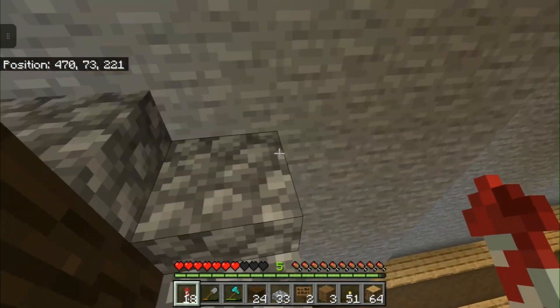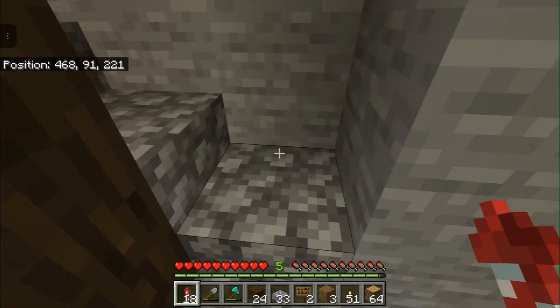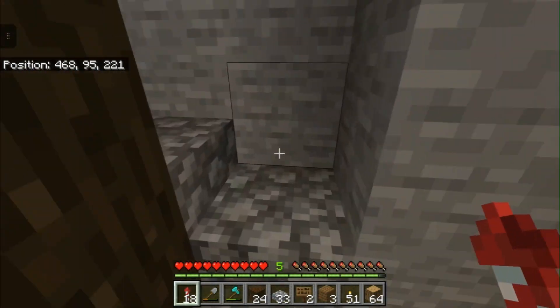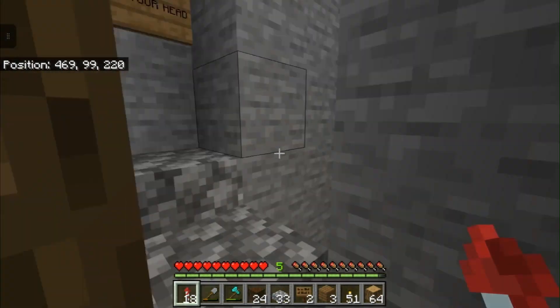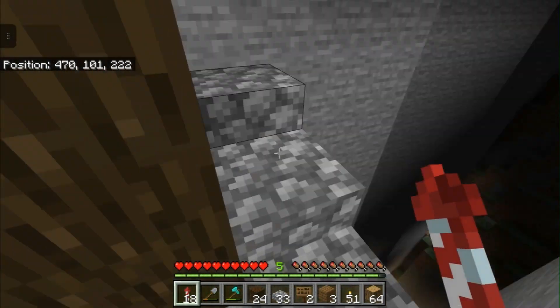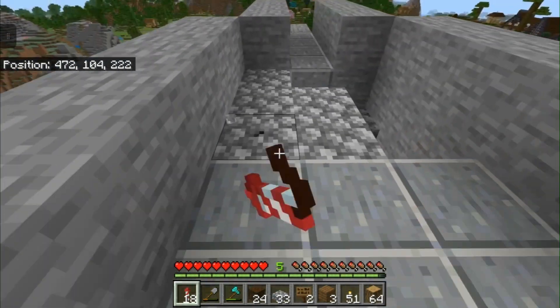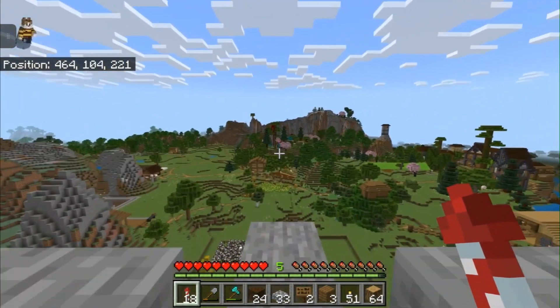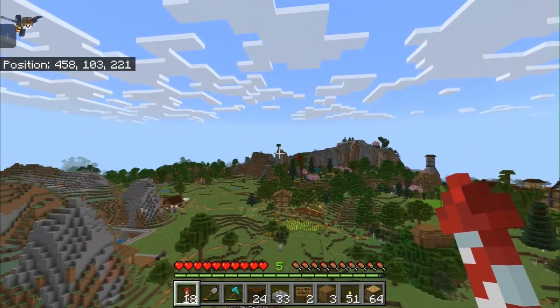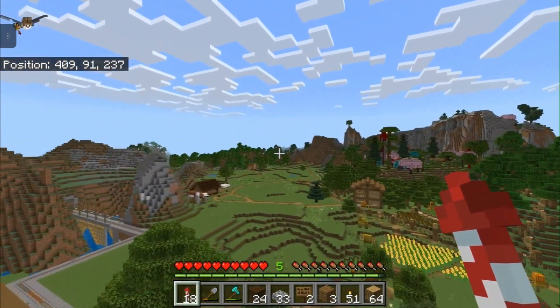So then you can glide to anywhere you want around the Fred Mountains region. The spiral staircase does take a long time to climb up, but once you get to the top it says 'watch your head' because I made it so you have to crouch down so that I didn't mess up the floor too bad.